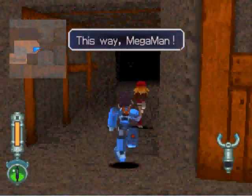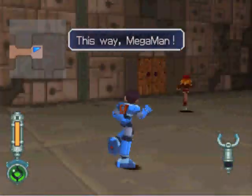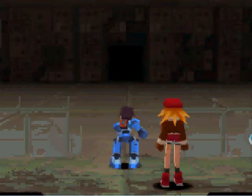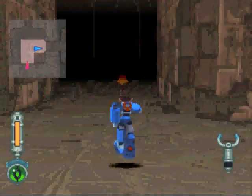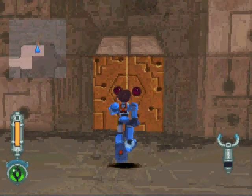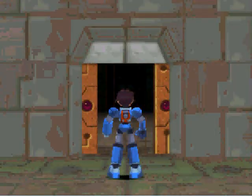When she says 'this way,' this is basically one of the few times you actually have to follow her. And then when she goes over here, turn and go through this door. Most people the first time through actually miss this.